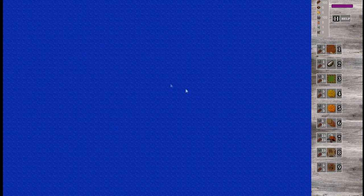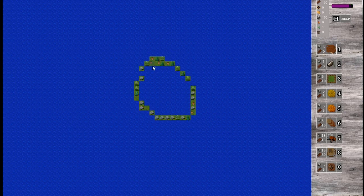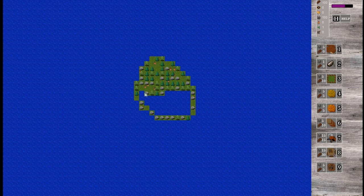So then you just press... there we go! Let's create some land. You create the land and now each square meter spawns with a tree, a stone, or a livestock — a chicken. For the moment they are only chickens.